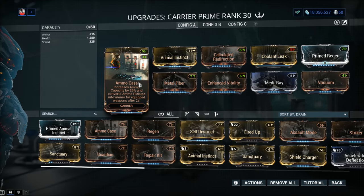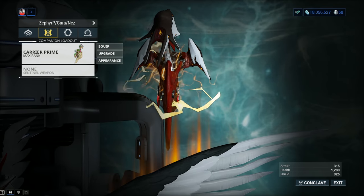Ammo Case increases ammo capacity by 25% and converts ammo pickups into ammo for equipped weapons after 2 seconds. This should normally solve all your ammo issues, unless you go crazy with the fire rate.